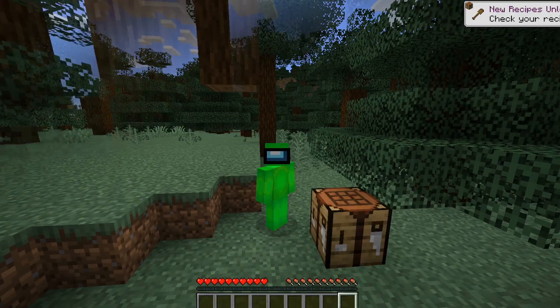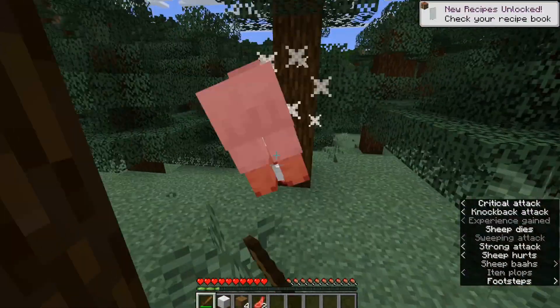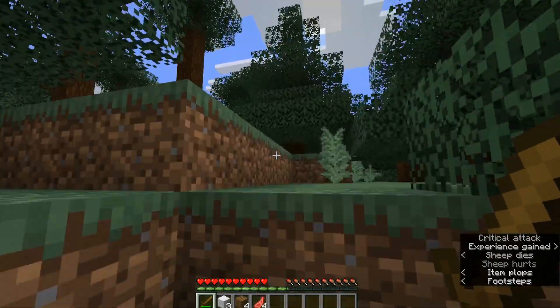Now let's go find some sheep. Alright, so I've now found some sheep, and you want to get three pieces of wool — there's one right there, just like that.